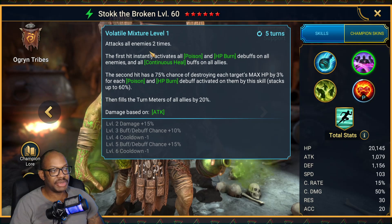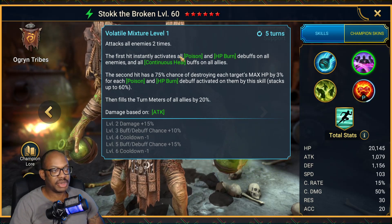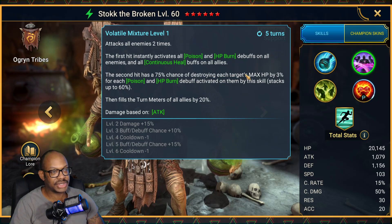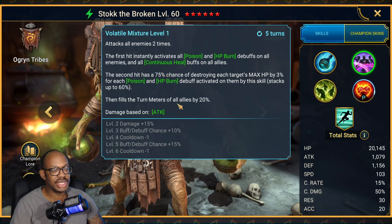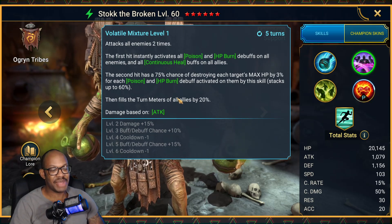On the A2, attacks all enemies two times. The first hit will instantly activate poisons as well as HP burn debuffs on all enemies and then place continuous heals on all allies. The second hit will destroy each target's max HP by 3% for each poison and/or HP burn activated by the skill, stacking up to 60%, and then fills the turn meter of all allies by 20%. So this is a pretty powerful ability.